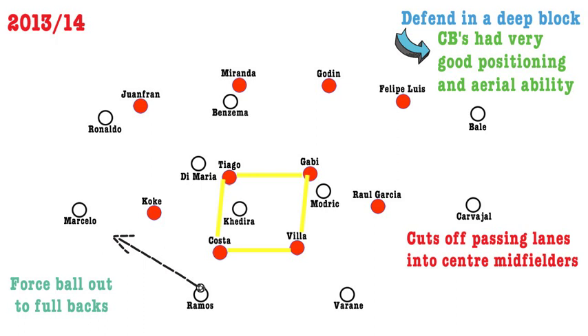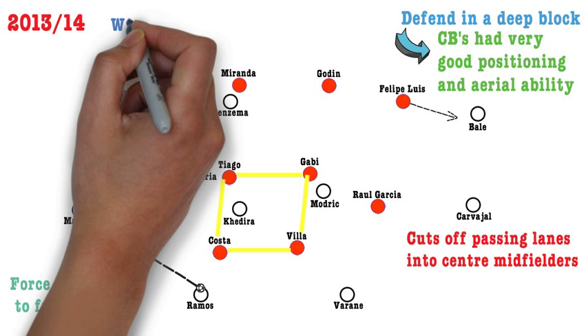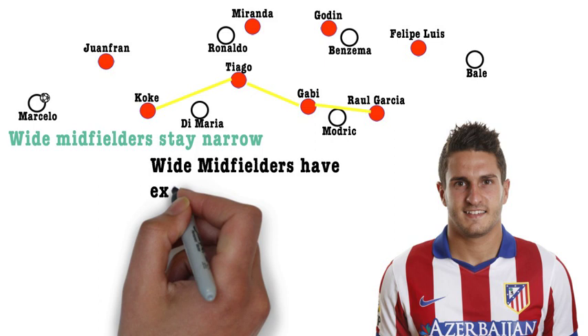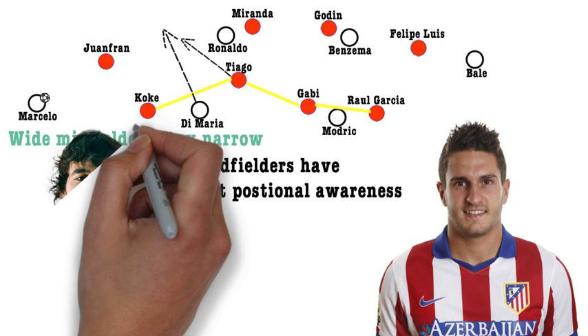When the ball advanced down the flanks to the wide players, it wasn't the wide midfielders who would move out to close them down — it would be the full-backs, Juanfran and Felipe Luiz. This was done to stop sides switching the play quickly back and forth to wide players, stretching the midfield four and creating spaces between the centre midfielders and wide midfielders. If most sides tried this pressing system, opposition attackers would simply underlap their wide players and make runs into the space between the centre-backs and full-backs. But under Simeone, Koke and Raul Garcia had excellent positional awareness to cut out these passing lanes, which is why Atletico were so defensively excellent in this system.